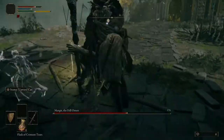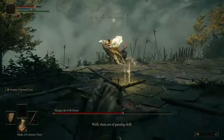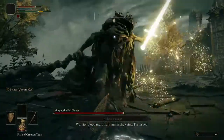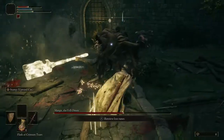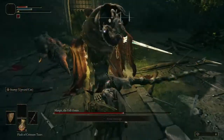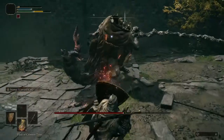When Margit loses about a third of his HP, he will do a slash and then jump backwards. From here he will pull out his hammer, say some lines, and jump straight into the air for a massive AoE, starting his second phase. In the second phase he will incorporate his hammer into his combos as well as a magic sword, gaining a whole new set of combos, some of which are very, very devastating.